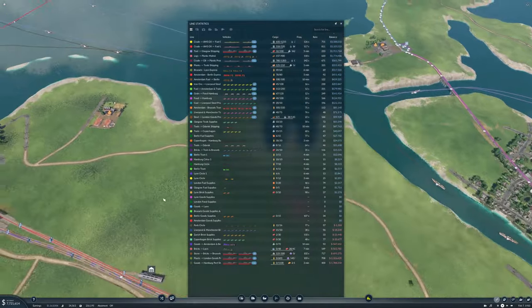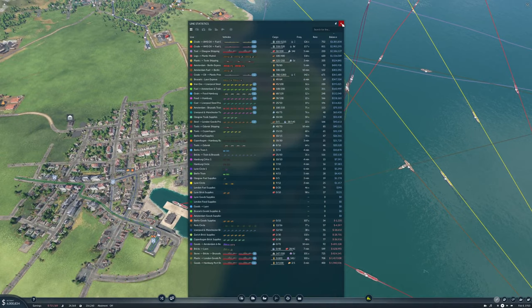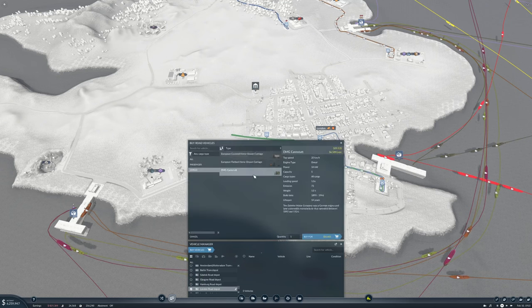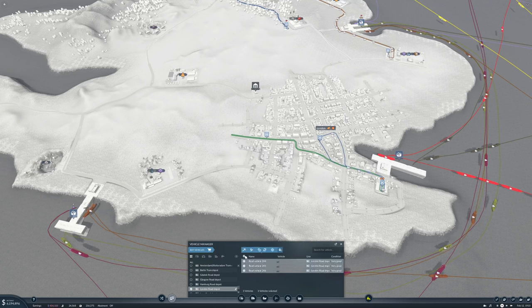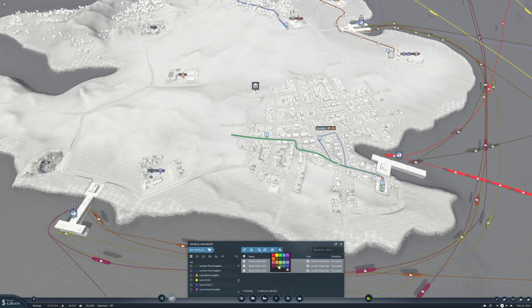Then we have London food supplies, which we need to get some vehicles for. Let's get three — we can reduce it later. This will be London food supplies.